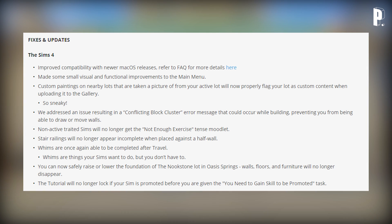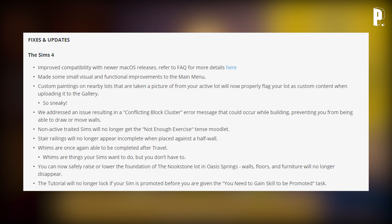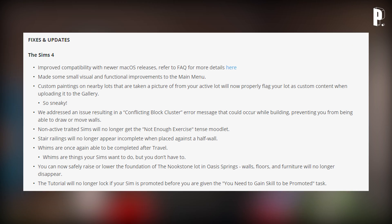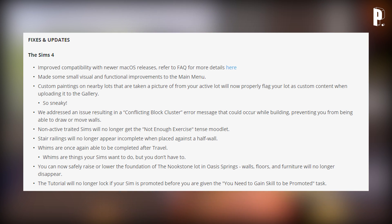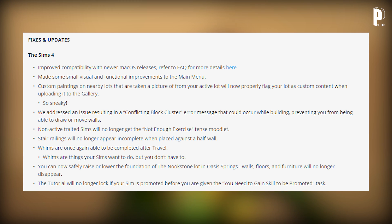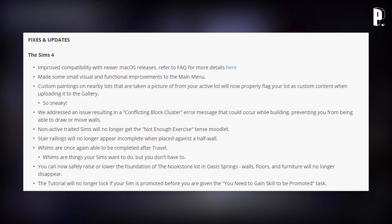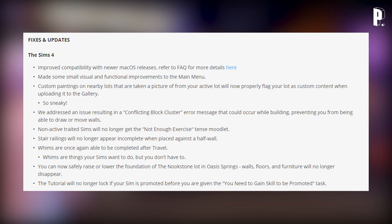We addressed an issue resulting in a conflicting block cluster error message that could occur while building, preventing you from being able to draw or move walls. Non-active traded sims will no longer get the 'not enough exercise' tense moodlet. Stair railings will no longer appear incomplete when placed against a half wall. Whims are once again able to be completed after travel. You can now safely raise or lower the foundation of the Nook Stone lot in Oasis Springs — walls, floors, and furniture will no longer disappear.